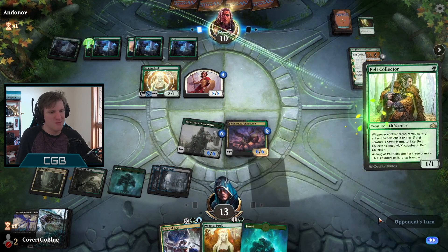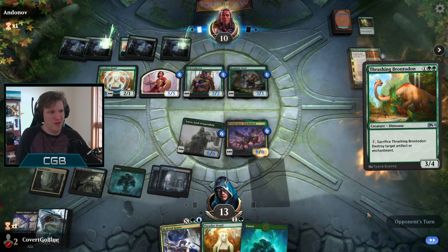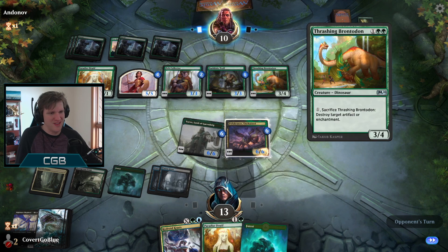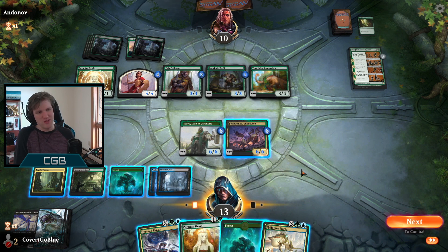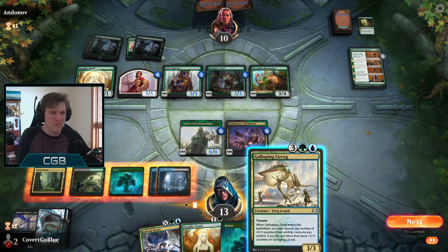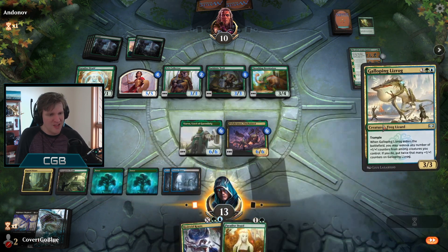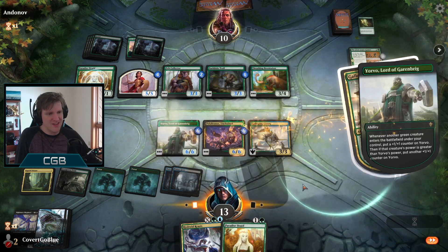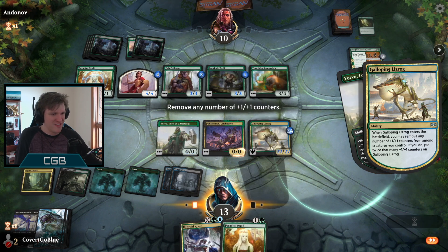Park Hide Troll - pumping the Pelt Collector. Thrashing Brontodon - pumping the Pelt Collector. There is an army of dorks on the ground. You want to rumble? The Lizrog! I think I can just make my creatures too big for the opponent to do anything about. They can't fight it - mono green, what can they actually do? They say not to put all your eggs in one basket, kids, but sometimes CGB says all your eggs belong in that basket. Better hop to it - get it? Because it's a frog!